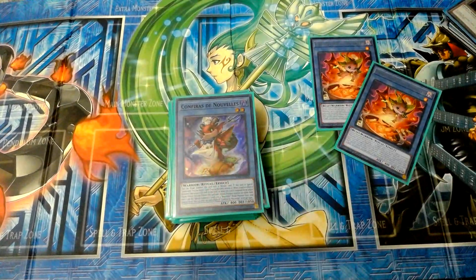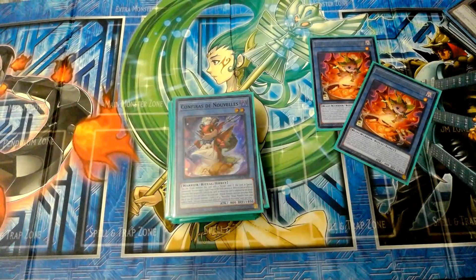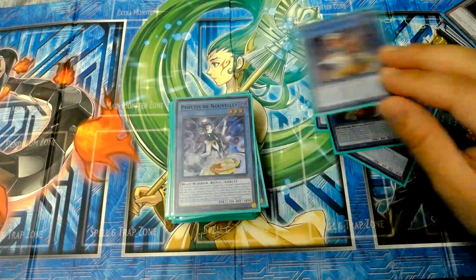The next one — Confriris, I'm probably botching the name. It's a chicken-plated dish. When this one is summoned, you can target a spell or trap on the field and destroy it — it doesn't have to be your opponent's, you can target your own. Same tag-out mechanic — it summons itself off into a level three or level four New Veils monster. I run two copies.